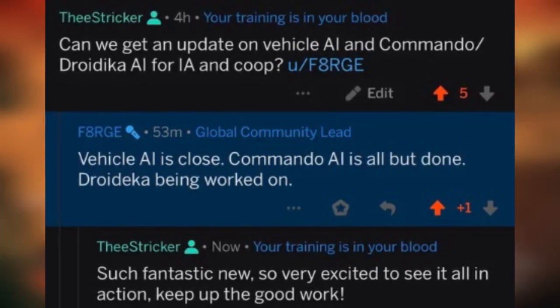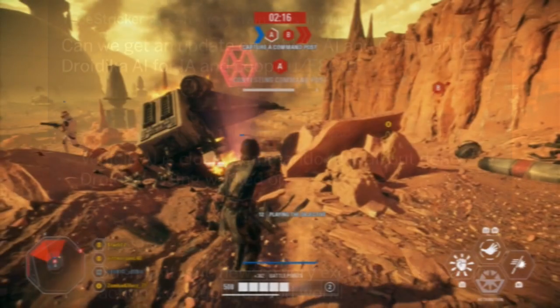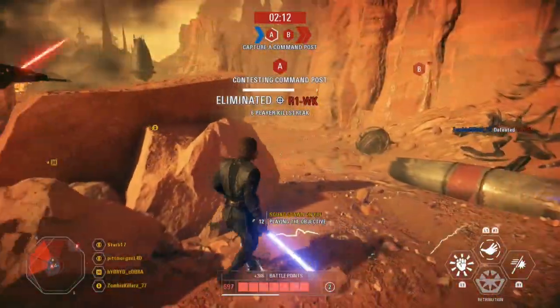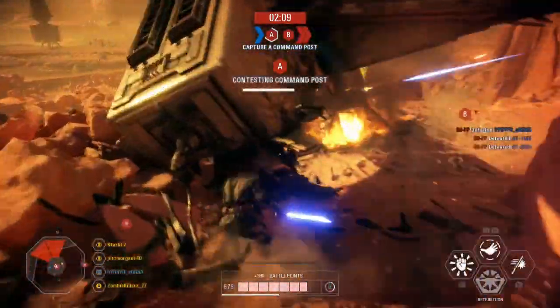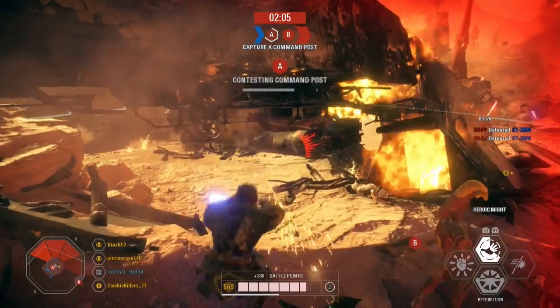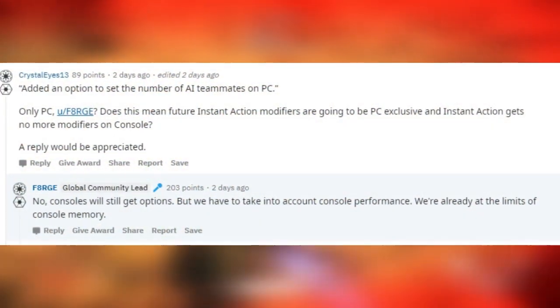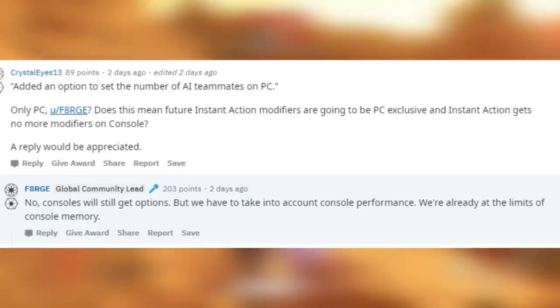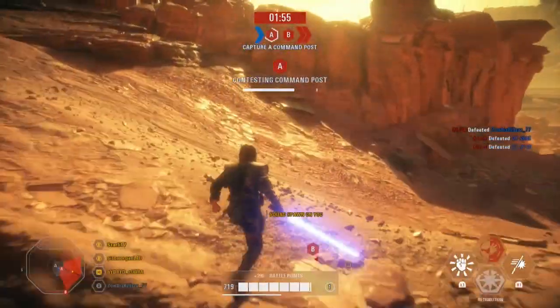PC users have officially gotten the ability to increase the AI team sizes to 32 versus 32 in Instant Action. Unfortunately, we will not see the same for consoles, as community manager for Battlefront 2, Ben Walk, took to Reddit to say that consoles are already performing at their peak performance rate with the amount of AI they currently have in the game. How this will affect things like vehicle AI and other reinforcement AI in the future has yet to be seen.